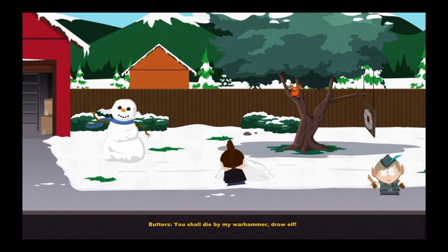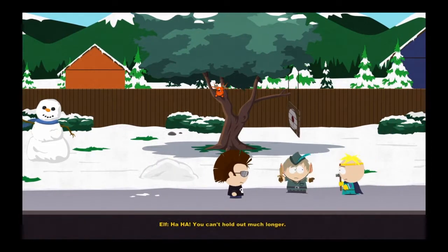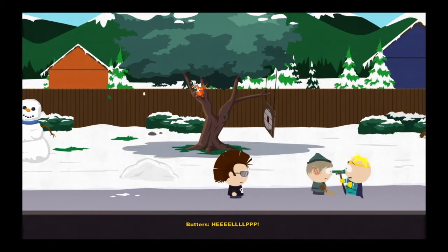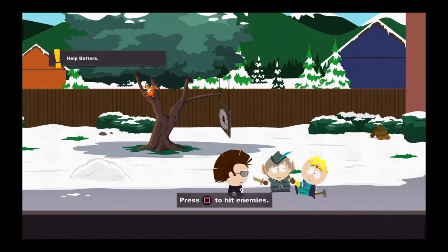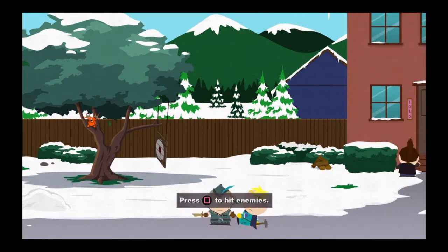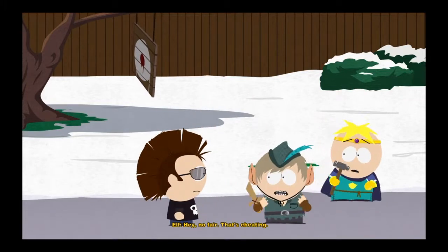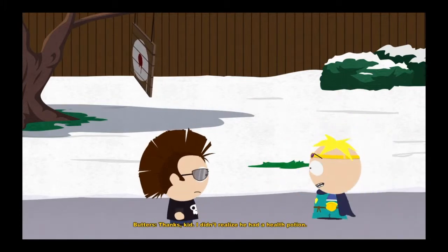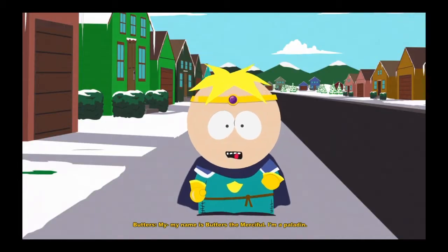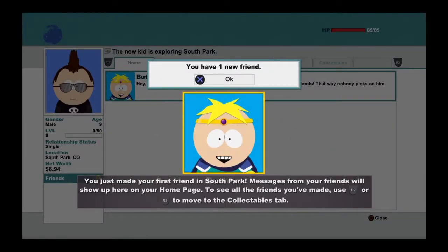'Run through you! Should die by my warhammer, drow elf!' You watch Butters get his ass kicked. I want to see if the game lets you do anything before you can help him. You just walk up and hit the button — 'I'm gonna tell my mom, elf!' Then you become Butters' friend. He's the first character you encounter that's not related to you, and he becomes your friend automatically.